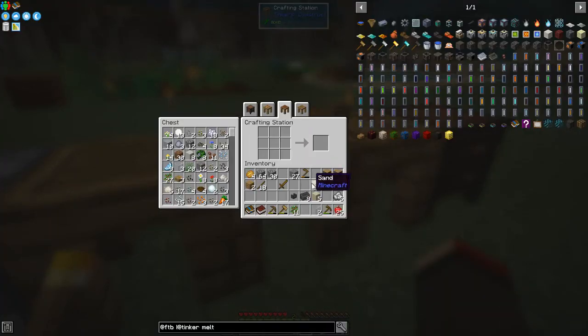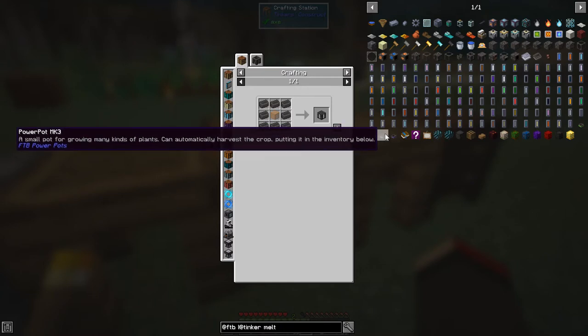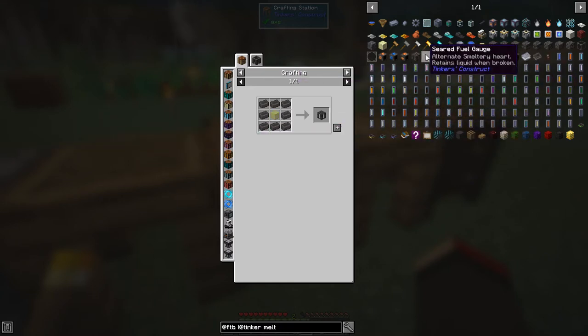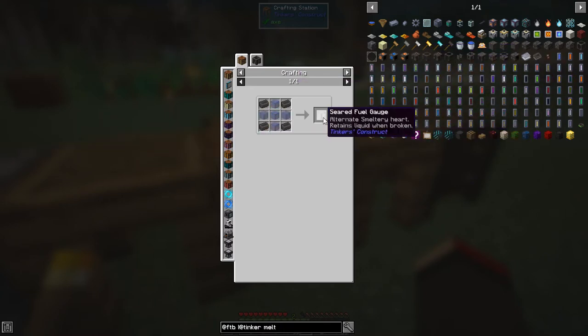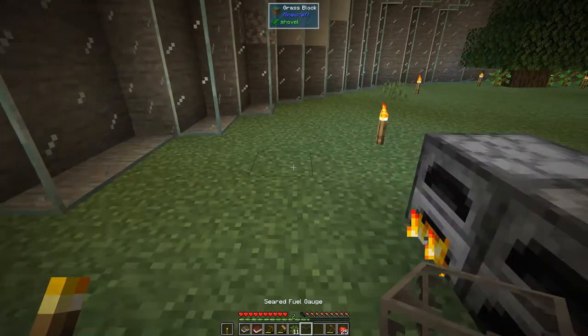We need four glass and five seared bricks if I remember rightly. That should be enough. We've got five seared bricks now so we should be able to make another seared glass. We want the seared fuel tank - not the one that can't store liquid, we want the one that retains liquids when broken. Fantastic - so we can put this down here on the other side.